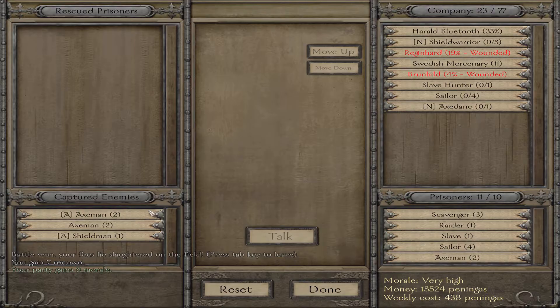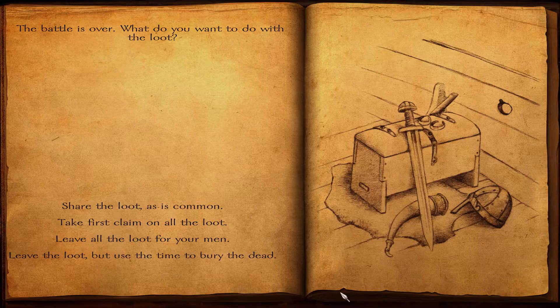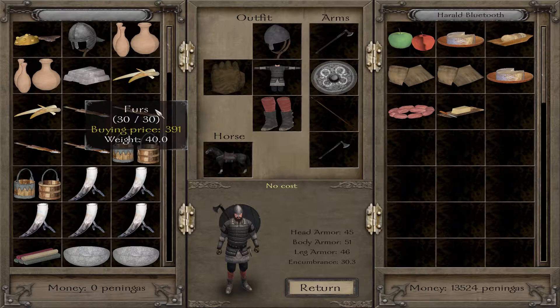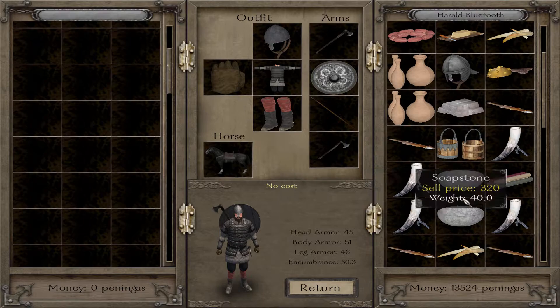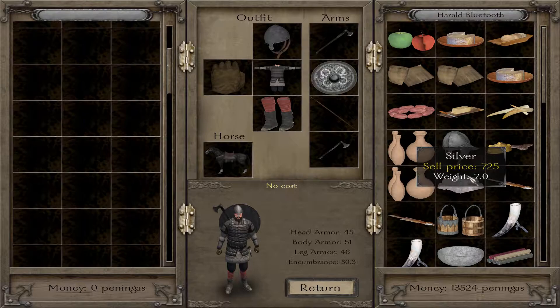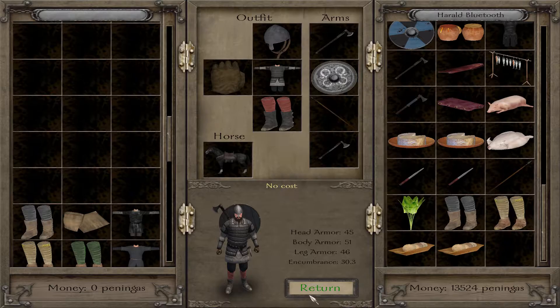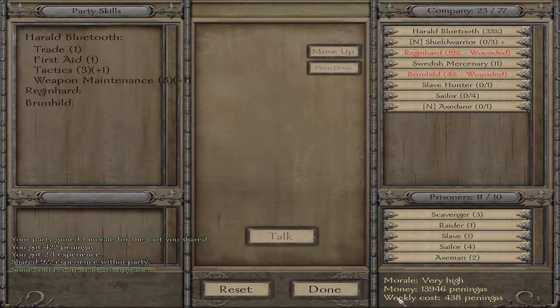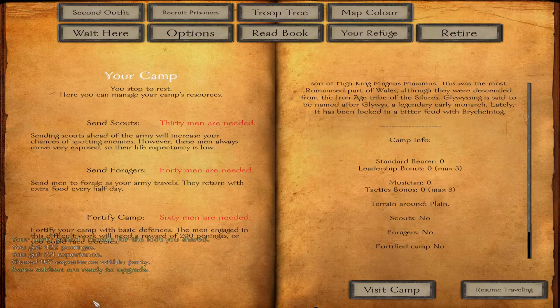We lost a couple of men — three in total — but that's not too bad. We've taken more prisoners but we're already at our limit, so we're going for the shadow loot option. This is usually the standard option you should go for. If we're tasked to acquire certain items, you'd pick loot first and leave more for the men, balancing the penalty since they don't like it if we take first pick.